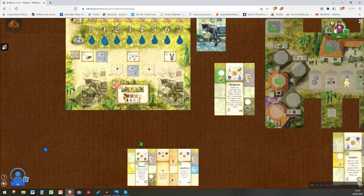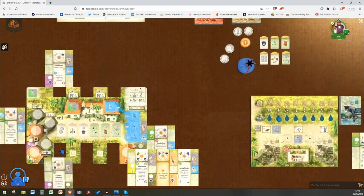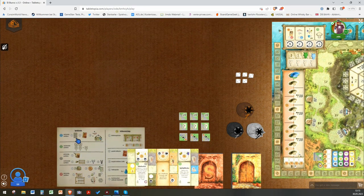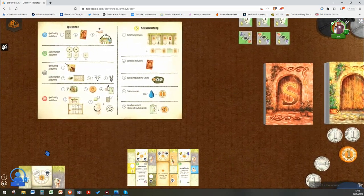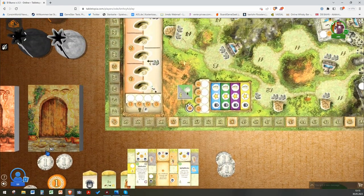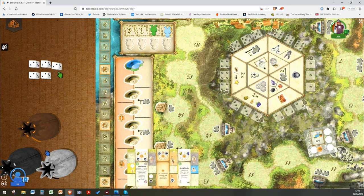We are through the first phase already — checking the round token, playing cards, getting income, harvest, and offspring. Now we go to the action phase. In the action phase we have dice on the board. In a two-player game we have five dice — always two dice per player plus one. In a three-player game we would have seven dice. Now I will roll them.